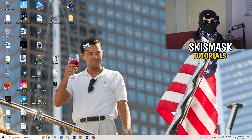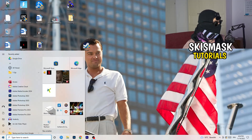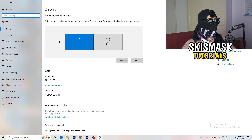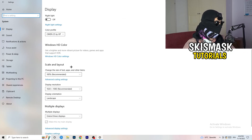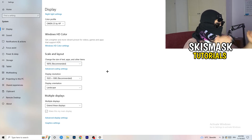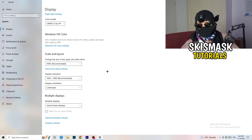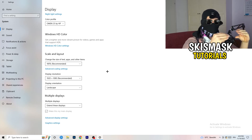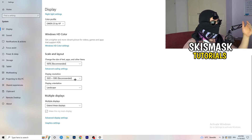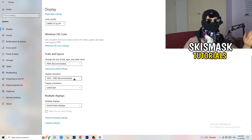Next, open Settings again — Windows key, then Settings. Go to System. Identify which monitor you're playing games on. Then scroll down to Scale and Layout. Change the size of text, apps, and other items to 100% as recommended. The display resolution is really important — it should match your in-game resolution. If you're running 1920x1080 in-game, set your monitor's display resolution to match. Keep both the same.